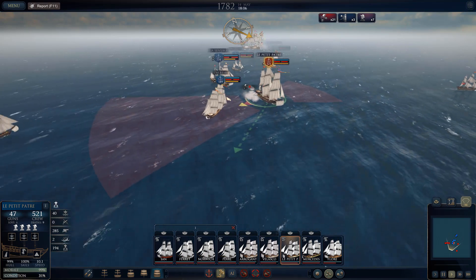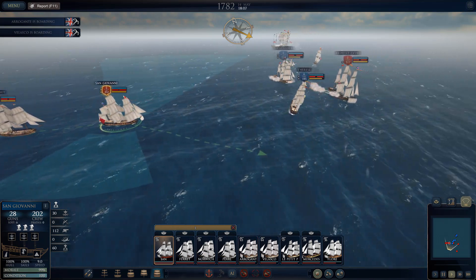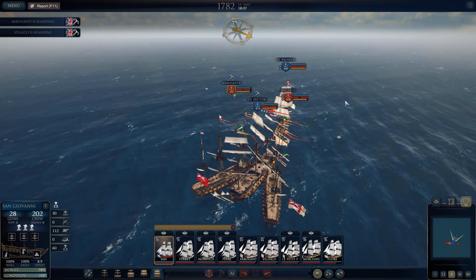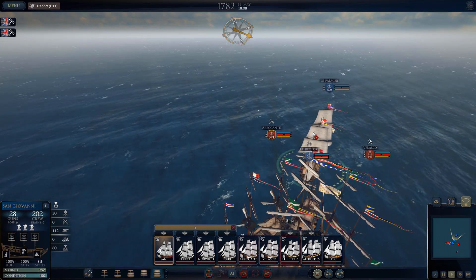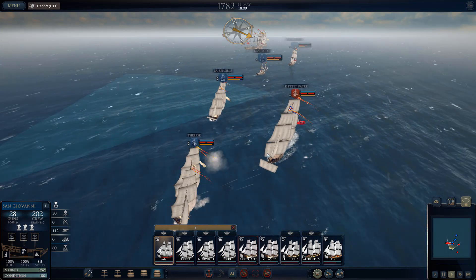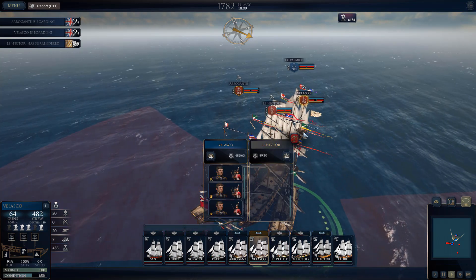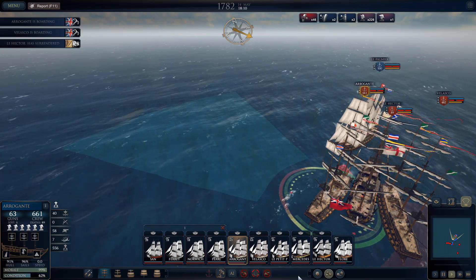The Therese escaped. Let's try to get at it anyway. They're boarding from both sides — that's great! The Hector should be doing very poorly, getting boarded from two sides. Then we can almost immediately go to Le Palmier, which has just decided to stand there and do nothing. These numbers go down at an insane rate. Let's cut loose and immediately go for the next ship.